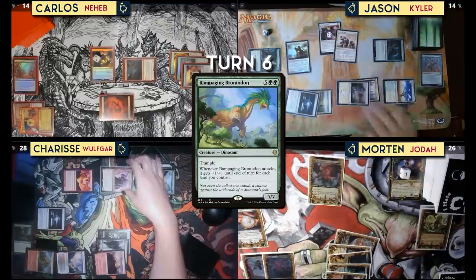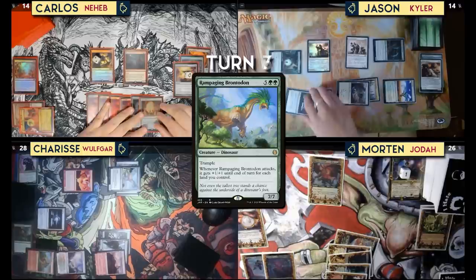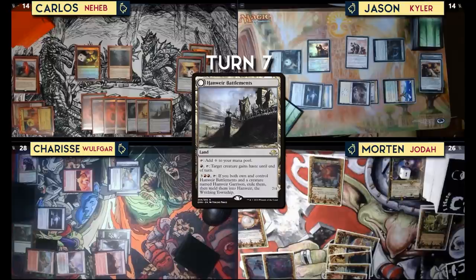Does that kill Wolfgar? Yes — it's a 5/8 and a 3/3, so that's eight damage and you can only kill one. I'll kill the one that keeps putting counters on things. Untap, draw for turn. Play a land — Hanweir Battlements. Cast Neheb.